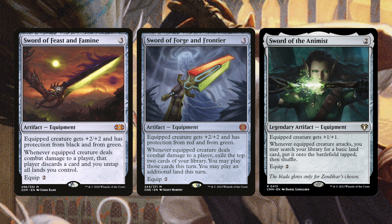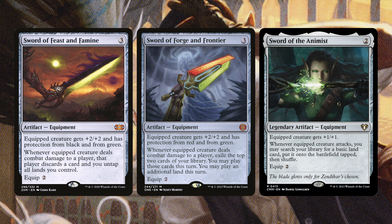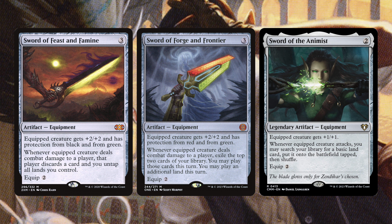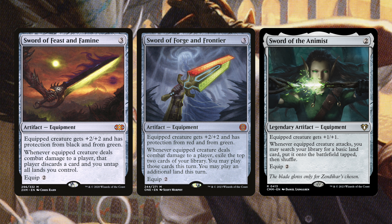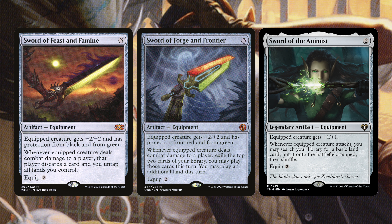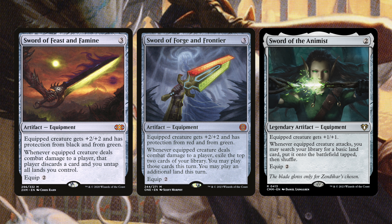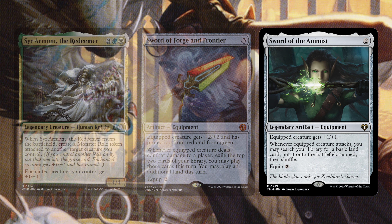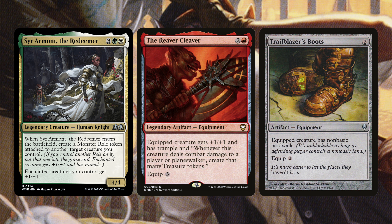Next we have Sword of Feast and Famine, Sword of Forge and Frontier, and Sword of the Animus. Sword of Feast and Famine gives +2/+2 and protection from black and green — whenever the equipped creature deals combat damage, opponents discard a card and you untap all your lands, arguably one of the best swords. Sword of Forge and Frontier gives protection from red and green — whenever the equipped creature deals damage, exile the top two cards of your library and you can play them, plus play an additional land. Sword of the Animus makes you go get a basic land put onto the battlefield tapped when you attack, giving us more Junk tokens and extra mana for more spells.